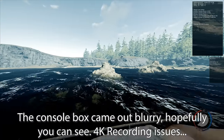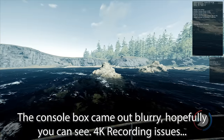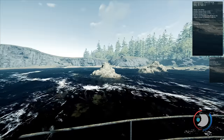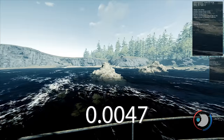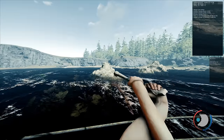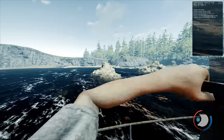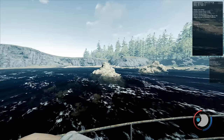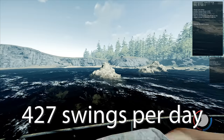Strength updates every second, and it can only be gained by swinging your weapon — even at anything: thin air, stick trees, normal trees, etc. You can't lose strength in normal and hard mode. Each swing you take raises your strength by 0.0047, so it is quite a lengthy process. You can gain a maximum of two strength per day, though this can be overridden by saving and exiting. So to raise your strength by two, you need to swing your weapon 427 times in one day.